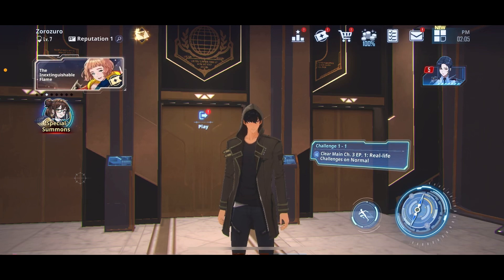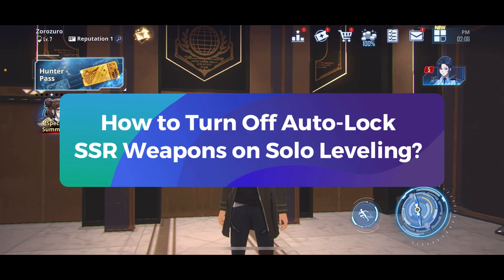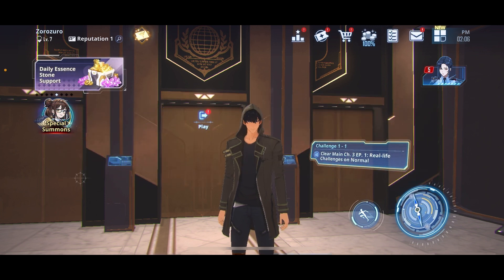Hey everyone, welcome to Gaming Explained. In today's video, I'm going to show you how to turn off auto lock SSR weapons on the Solo Leveling game. So let's get started. First, launch the Solo Leveling game and tap on the menu icon located on the top right corner of your screen.